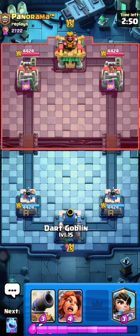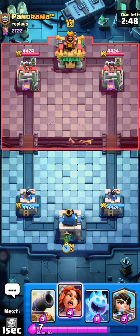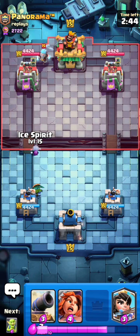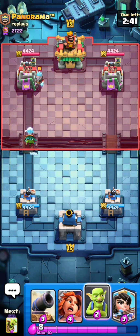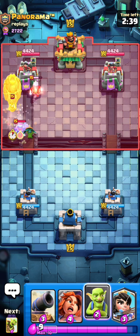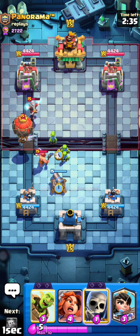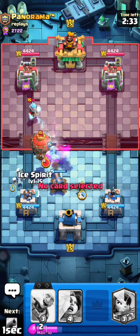We're in the next game against Panorama. I know this guy plays Evo Pekka Balloon Freeze with barb barrel and tornado. It's kind of funny playing against him because I have like 10 wins in a row against him. What he's doing right now is just not going to work.